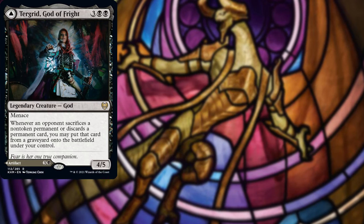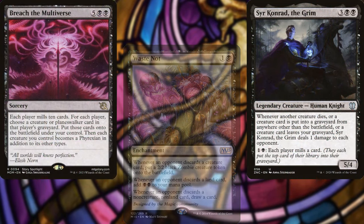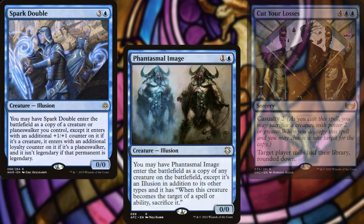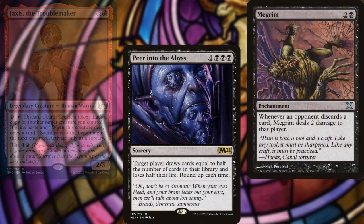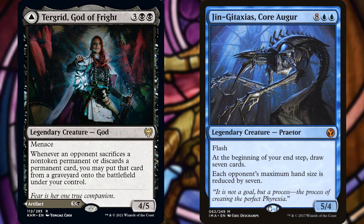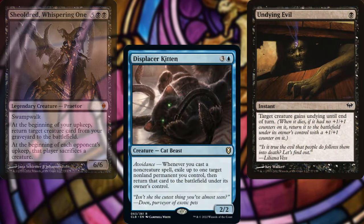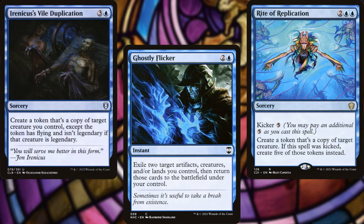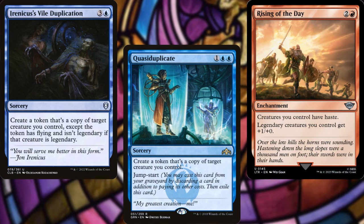Turgrid, God of Fright was the key card requested for this deck, but we've also got Waste Not, Sir Konrad the Grim, Breach the Multiverse, Maddening Cacophony, Cut Your Losses, Spark Double, Phantasmal Image, Deadeye Navigator, Jaxis the Troublemaker, Peer into the Abyss, Megrim, and Jin-Gitaxias, Core Augur. Have you ever seen Turgrid and Jin-Gitaxias on the board at the same time? Supporting our plan we have Shieldmage Whispering One, Displacer Kitten, Undying Evil, Essence Flux, Ghostly Flicker, Rite of Replication, Irenicus's Vile Duplication, Quasiduplicate, and Rise of the Dead. I know, it's gross — we're in Grixis, what did you expect?